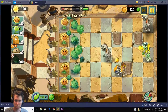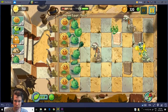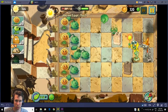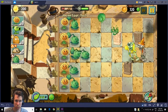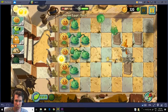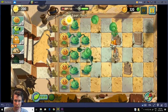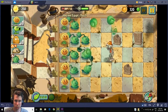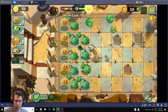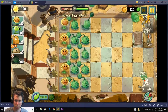When they're not hitting zombies, they'll just attack the tombstone as you can see. You could pretty easily get a couple rows of them and that should do the rest of the level.